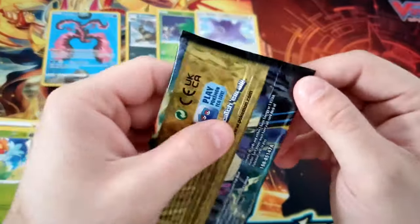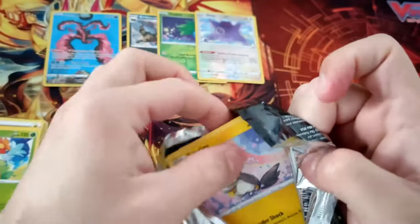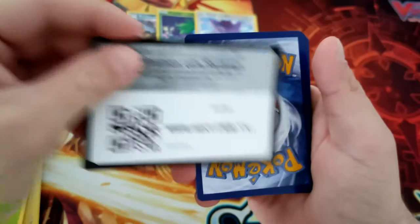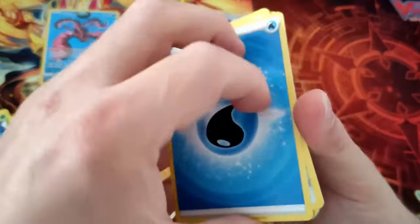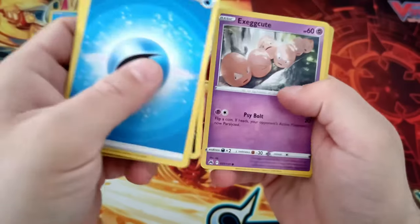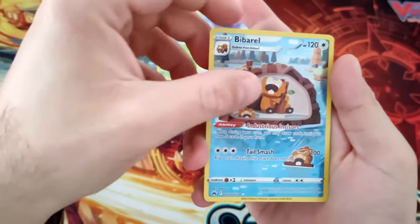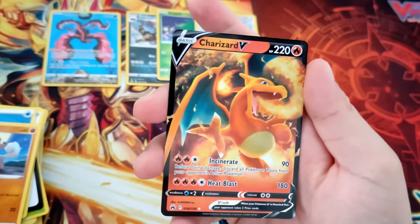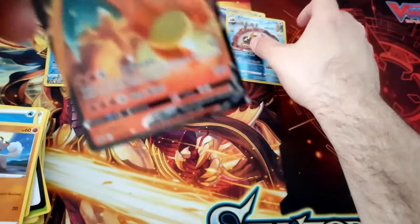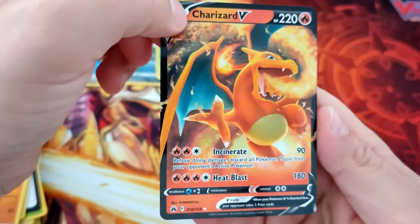Last pack, let's go! Magic. Yankee, we execute, let's go. B-B-Rail and Charizard V! I love it. At least we got a Charizard. Let's see this condition. Okay, I think it's a little off-center.